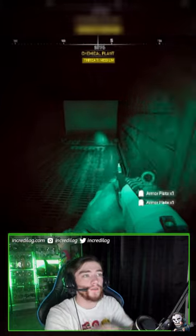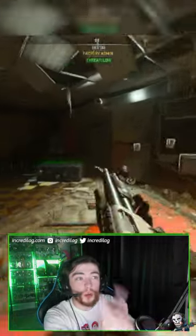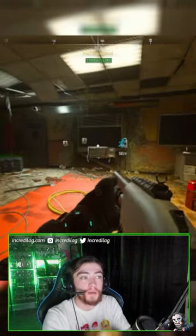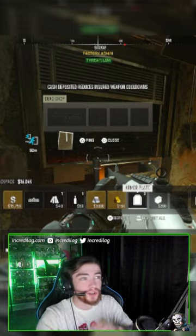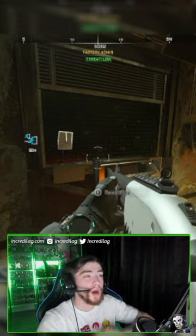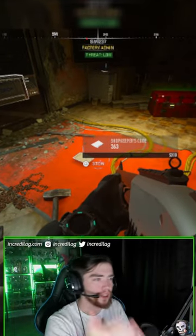Then go to Koshi Complex and find the factory admin key, which I found in this fence. After that, go see the shopkeeper and give him the liquor inside his little drop box. After you drop the liquor inside the drop box, he'll spit out a note, and this note will have a secret code — as you guys can see, my code was 363.